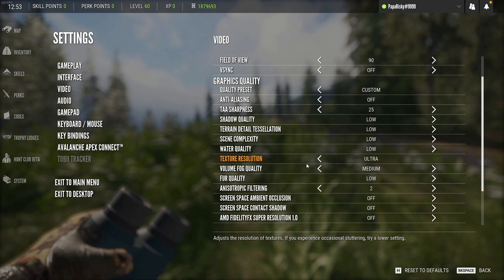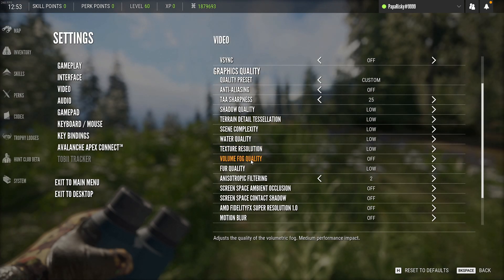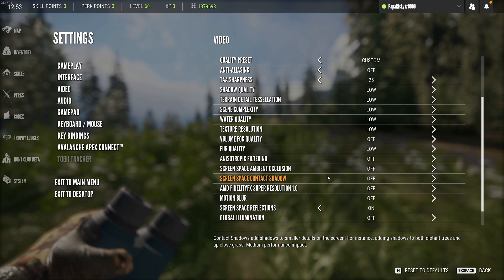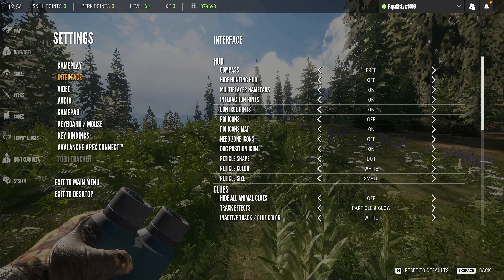You can see the low preset actually keeps texture resolution on ultra, so set this all the way to low. Same thing with volumetric fog quality. Turn anisotropic filtering off. Turn screen space reflections off. Depth of field as well.